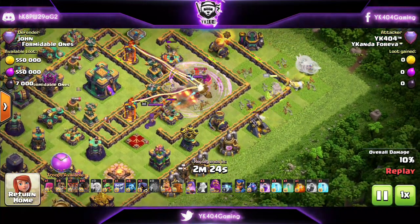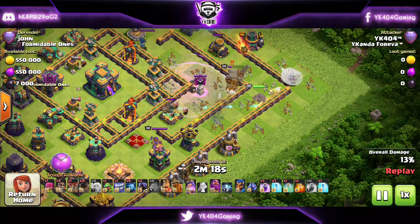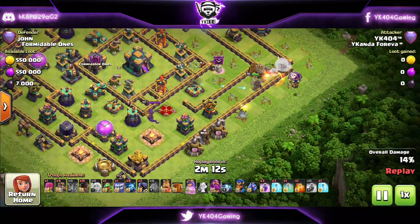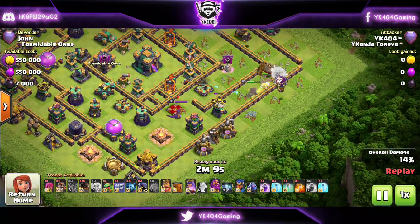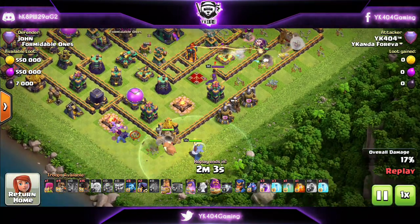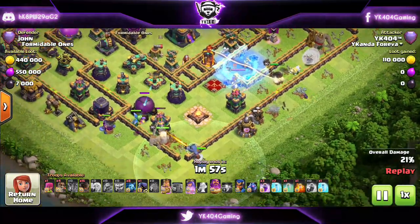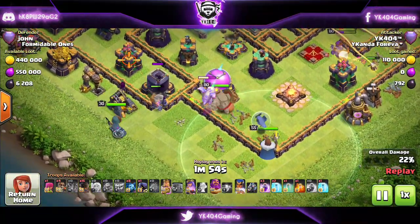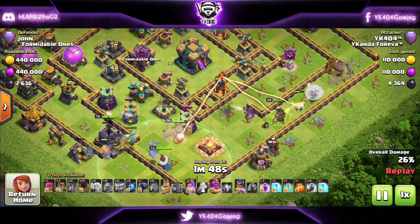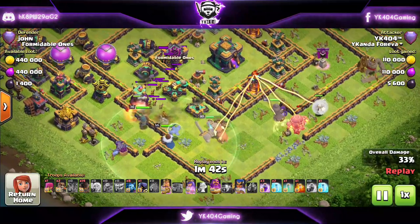Queen somehow goes inside — was not part of the plan but it's okay, it's perfectly fine. The queen is going to be able to take down the enemy king here, and then on the other side, slowly but surely, I'm going to start the king and world champion funnel with the Grand Warden, because these are rocket balloons so you don't need your Grand Warden to be on air. These are just to snipe out exterior buildings. Notice how I freeze the enemy queen here because she's a big threat to my queen. I also start the world champion and then I'm waiting for the RC and the king to clear out those buildings so the queen goes directly inside the core where the town hall is.